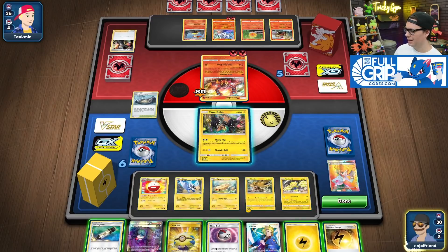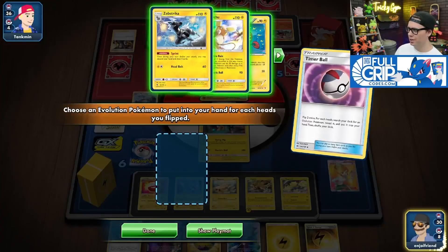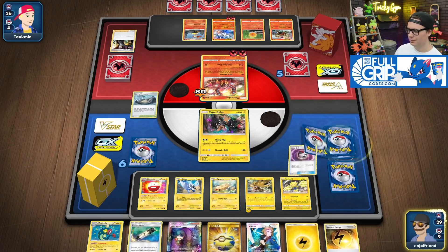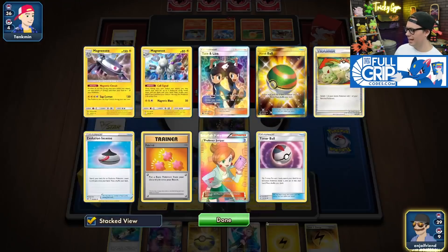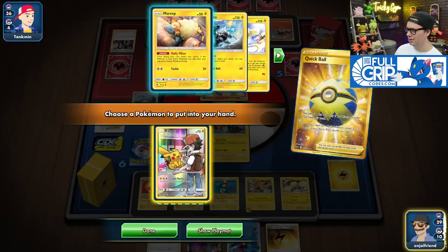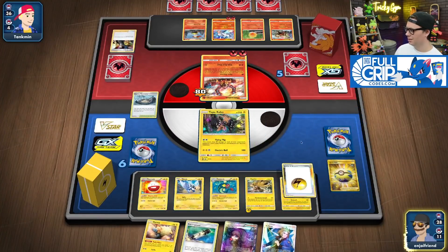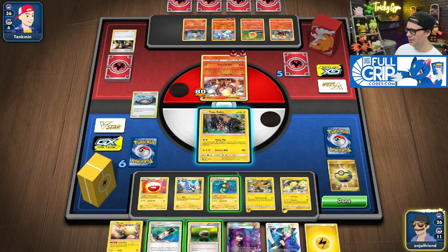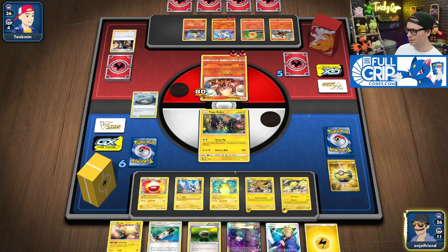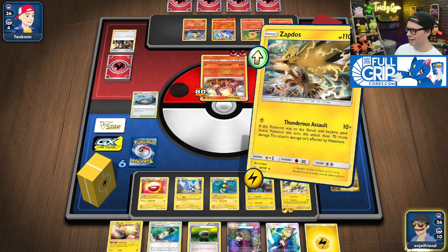We go Speed Lightning. I've already got Timer Ball — love Timer Ball, broken card. Get this guy and Quick Ball away the Lightning Energy. Go get this guy. Speed Lightning to the Regilecki. Dynamotor to the Regilecki. Take the knockout with Zapdos.